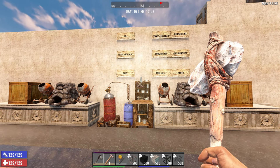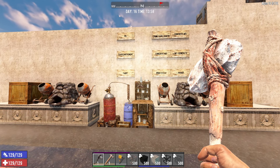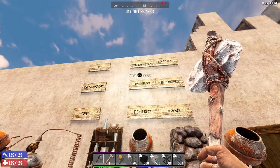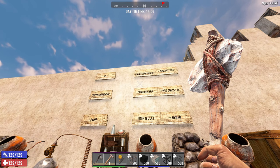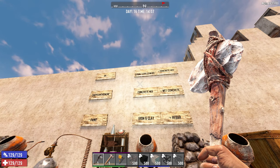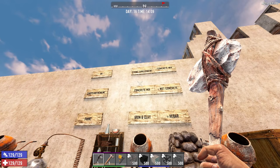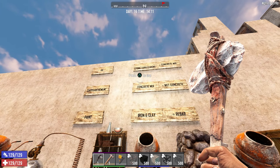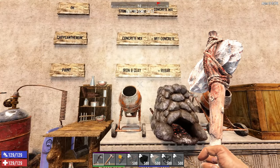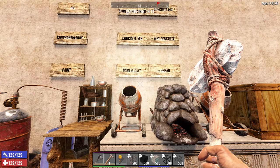We're going to be taking a look at every individual block — their shapes and how to upgrade and craft them. I put together a chart to show you a few things. When you're looking at the concrete blocks, the recipe at the top is stone, sand, and cement, which makes concrete mix. Concrete mix is used to make wet concrete blocks. Iron and clay is the recipe for rebar, which is related to concrete.